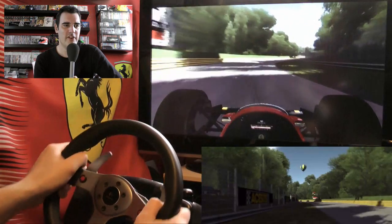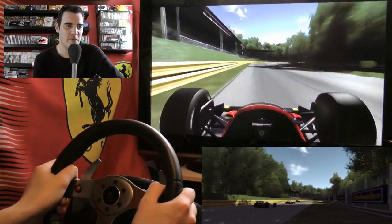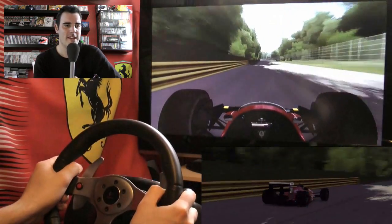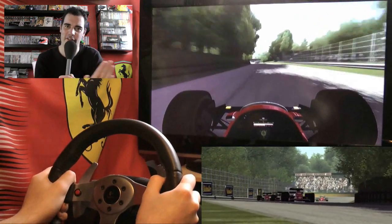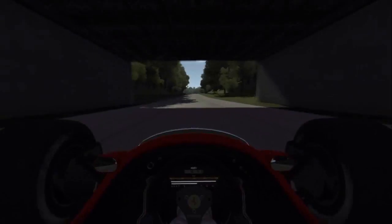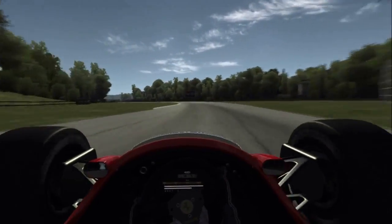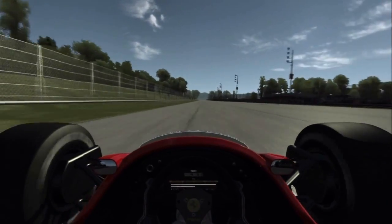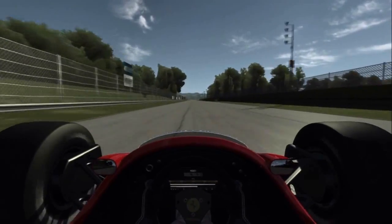Still getting a little bit of oversteer into corners, which tips the inside wheel not quite where I want it. I'm still trying to find a line — the car kind of slides around the corner rather than driving on a set line. Now look at the camera views: we have this tinted in-car view which is difficult to film when shooting the screen — you'll see that on another video.